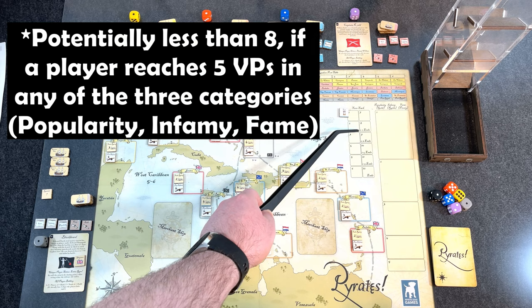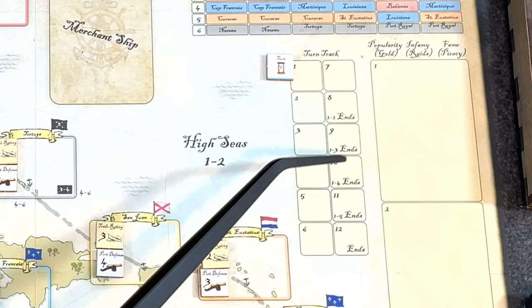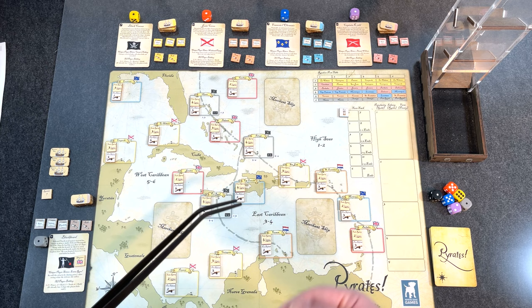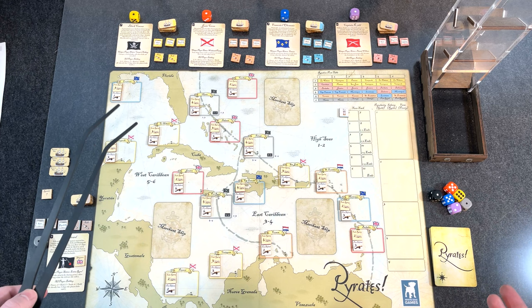The game is played over eight to twelve turns. Once you get to turn eight, you roll at the end of each turn to see if the game ends early, so you never know exactly how many turns you'll have. If you spend too much time at the beginning building up your force, you may not have accrued enough victory points before the game ends.